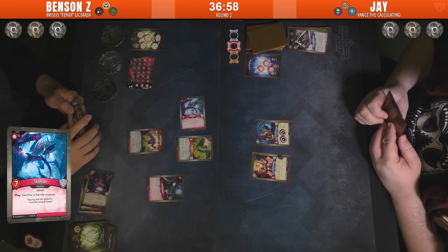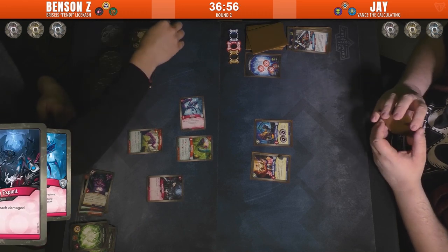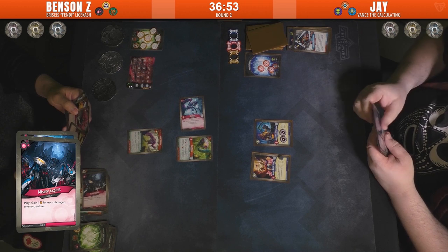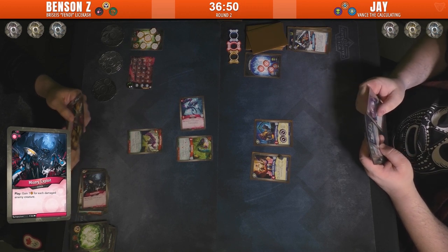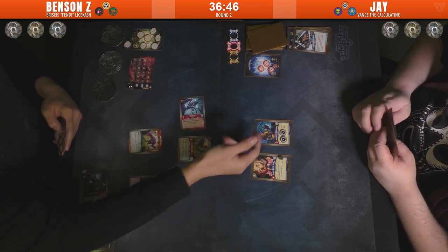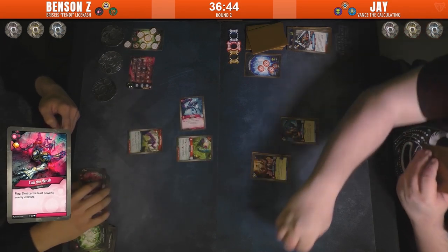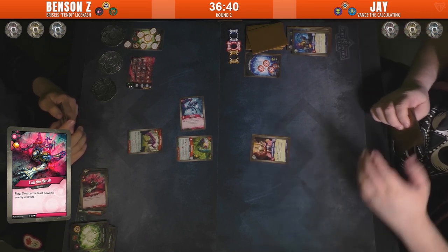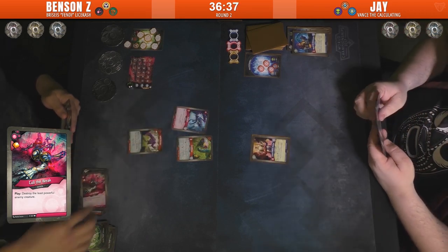Scallion — when you play it you have to sacrifice a friendly creature, so it gets rid of the amber. Misery Exploit: gain one for each damaged enemy creature, so one creature gives one amber. We get to check — Call the Weak: destroy the least powerful enemy creature. Gets rid of the Armorsmith that way.